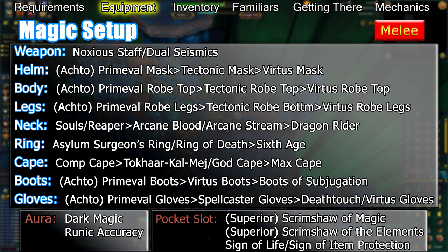Once you get to higher enrages, switching to a Ring of Death for the same reason is also a good option. If you're good with switching rings, you can bring both. If you have neither of these rings, a 6th Age Circuit will work. Your cape should be a Taka, Kol, or Mej cape, or a God Cape unless you have a Completionist Cape.